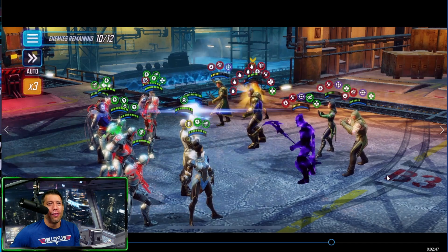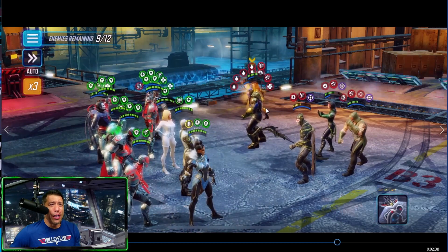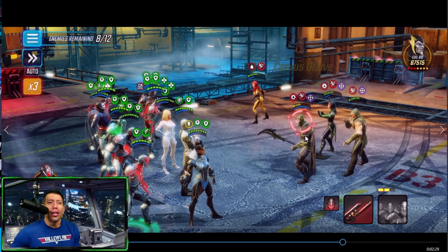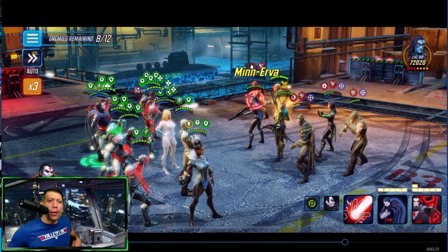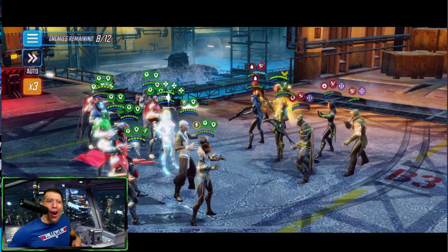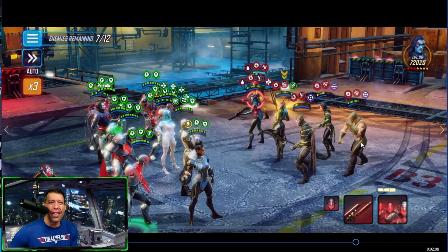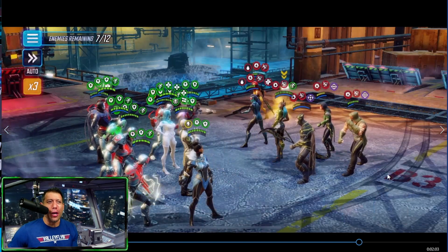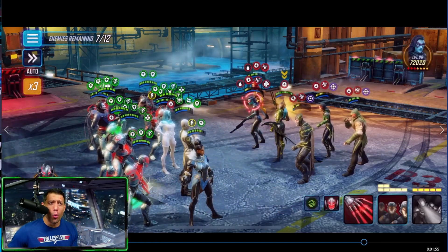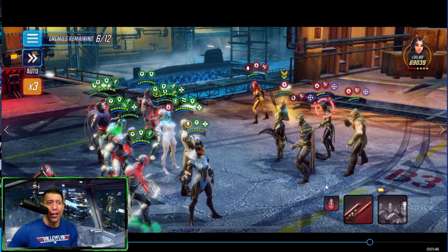Emma Frost's ultimate goes off, finishing off Loki, avoiding clones and the stealth his special applies. Getting a lot of speed from Falcon, helping through all this high-health content. Minerva drops — as soon as I see her I change all focus to her. I don't want her ultimate draining my health, restoring enemy health, or reviving characters. Trying to kill her before she gets going. Luckily we have enough turn meter reduction from Ultron bots and Falcon to stop her.